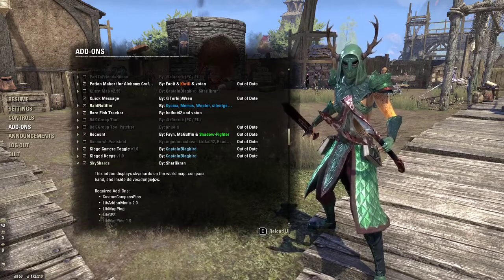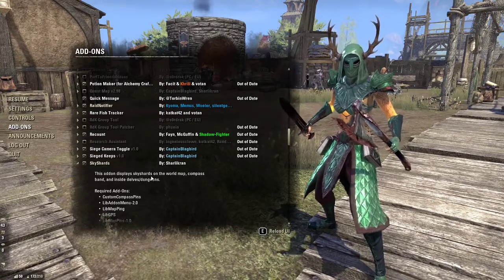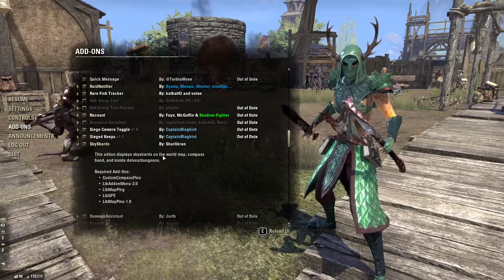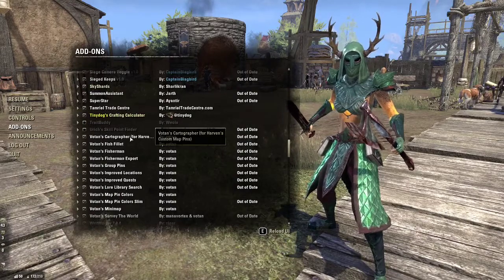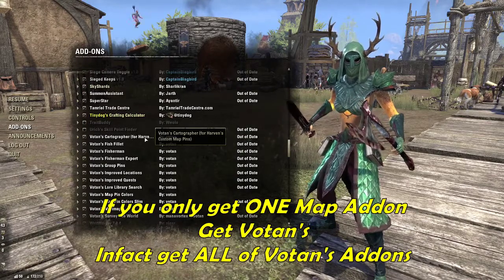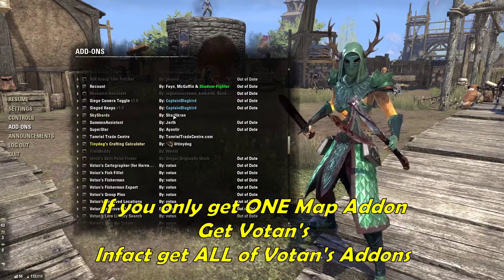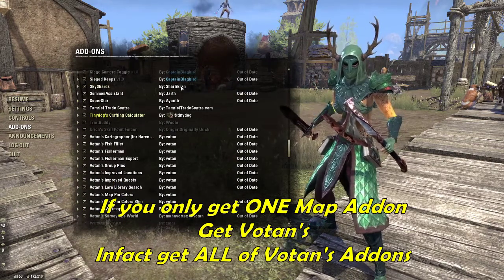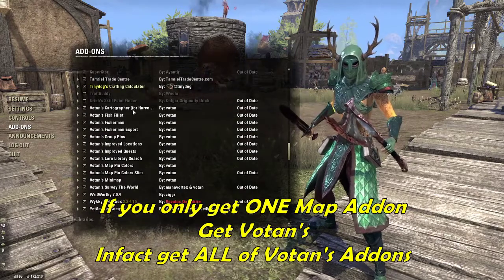Sky Shards shows all sky shards on your world map, compass, delves, and dungeons. It shows when you've already collected a sky shard and hides it from the map if you have. Occasionally there are hiccups where it thinks you haven't collected one — that's usually an add-on conflict. I suggest Sky Shards by Starlancer, which is currently updated to the latest DLC.